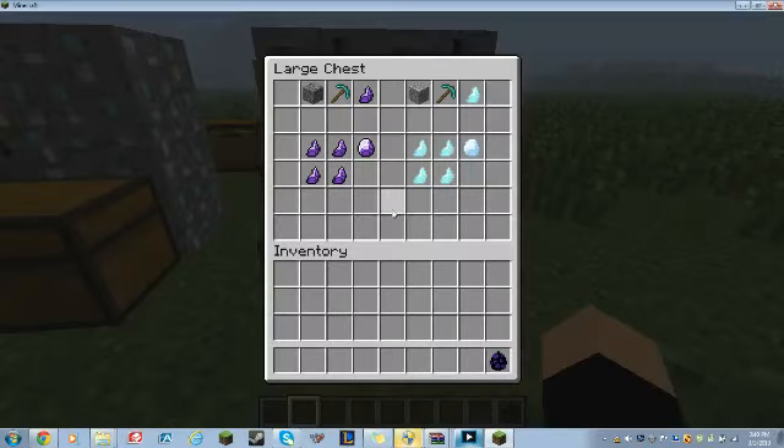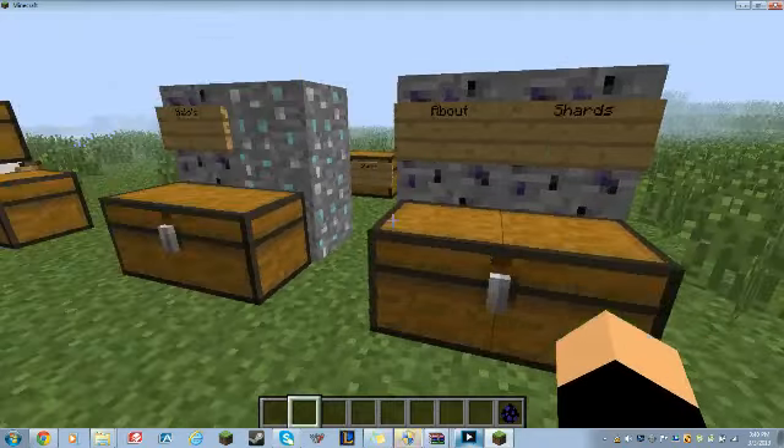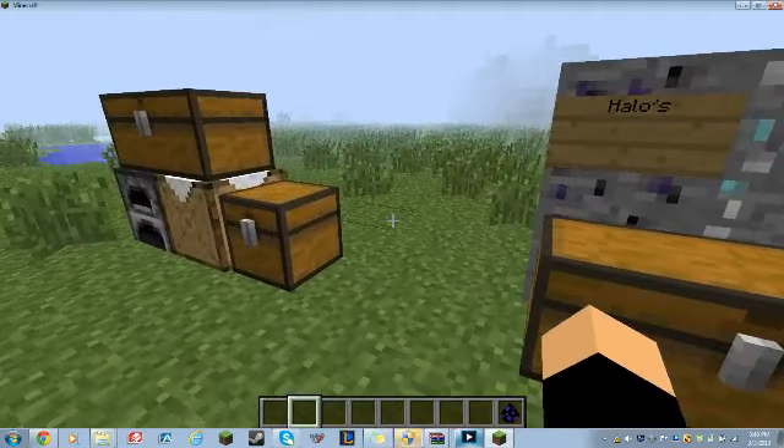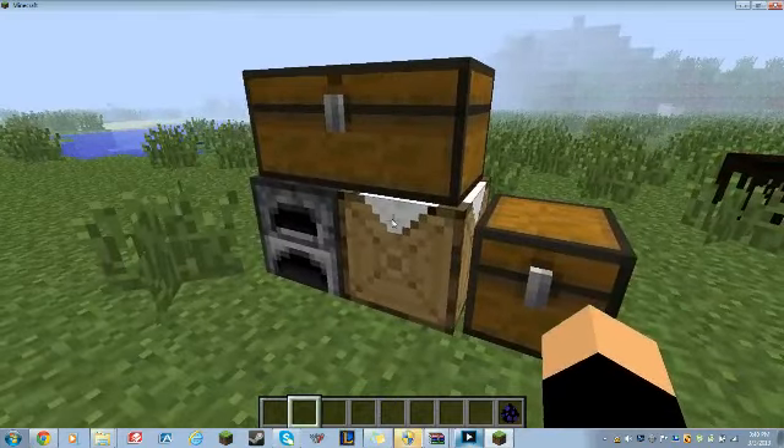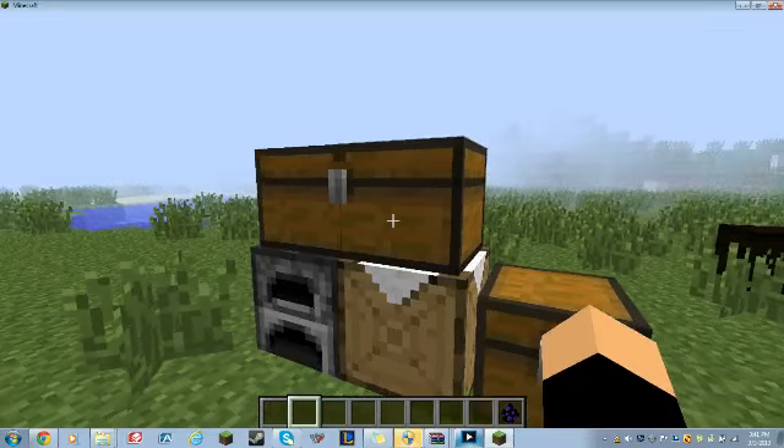You'll want to mine and find something called unholy and holy ore. When you mine that, it will give you a shard. Shards can be combined in the crafting table in this order to get the unholy crystal or holy crystal, as seen here. With those crystals, and the actual shards themselves, you can put them into the converter.